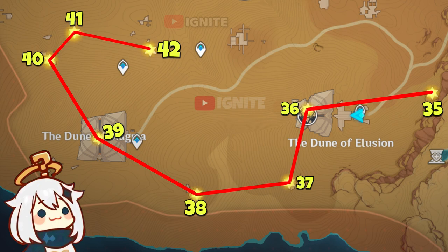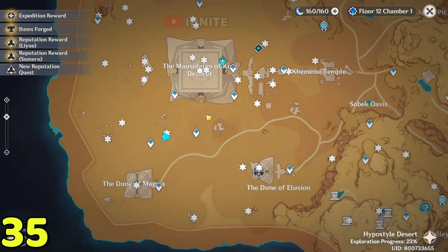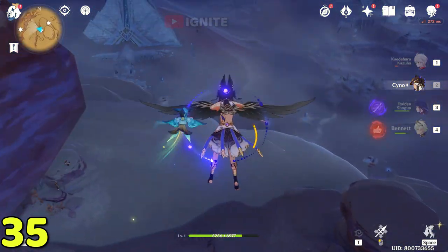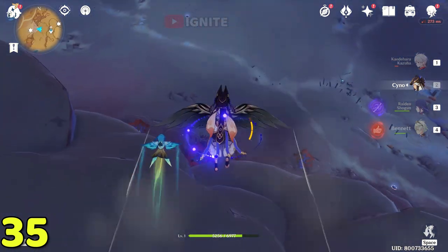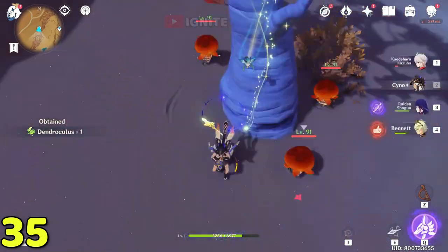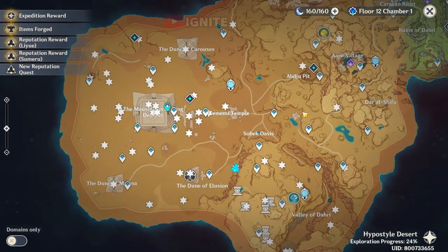This is going to be our next map area. For the 35th one you have to come to this waypoint — you can see all the markers where the dendro clusters are. Teleport here and you will see the dendro cluster above this tree. After taking it, come to the Dune of Illusion waypoint.